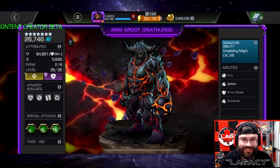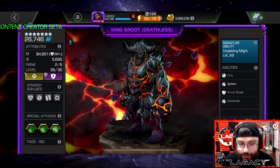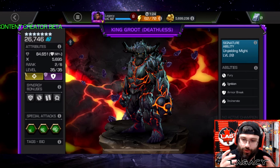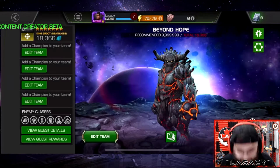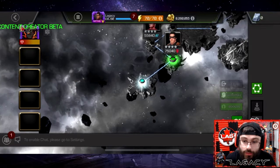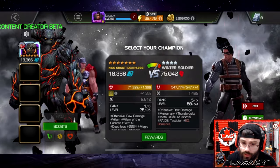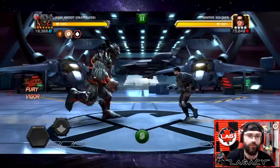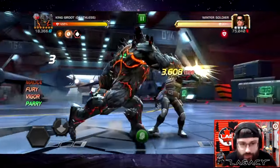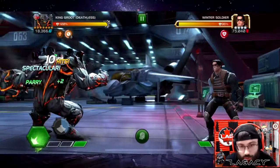What is going on guys, we are back today for another video. On the CCP beta we have access to Deathless King Groot, able to awaken him and take him up to rank 2 and really do some testing. We're jumping into a Realm of Legends Major Soldier fight starting with a rank 1 unduped Deathless King Groot — what a lot of us will be getting if you got all the pieces. You can acquire the seven-star version, take him up to level 25 at rank 1.